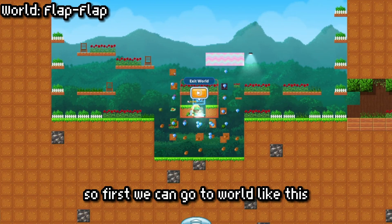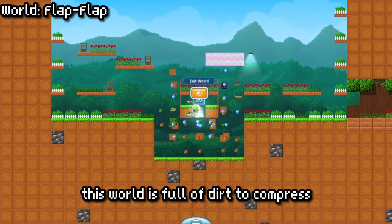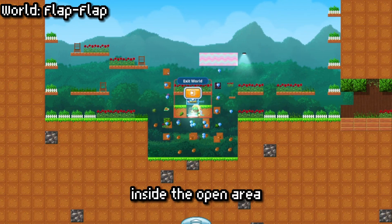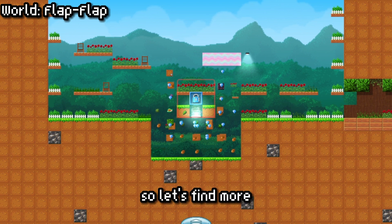First, we can go to a world like this. The world name is Flapla. This world is full of dirt to compress. Making a full dirt world is to drop the gold pot inside the open area. And as you can see, this world is already abandoned, so let's find more.